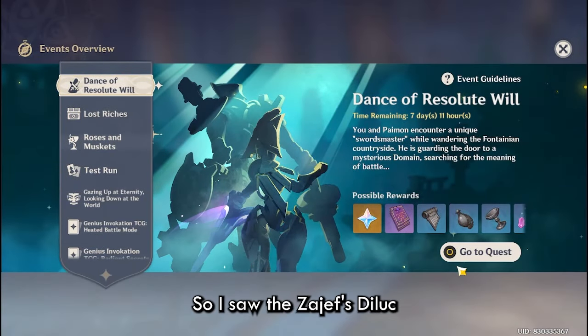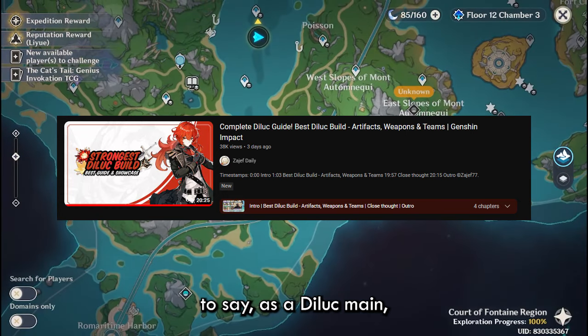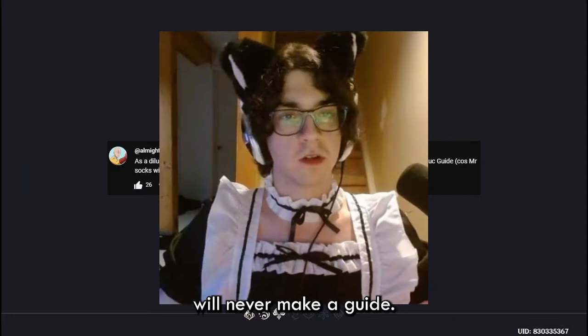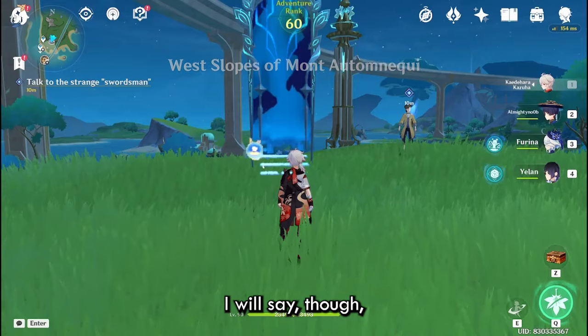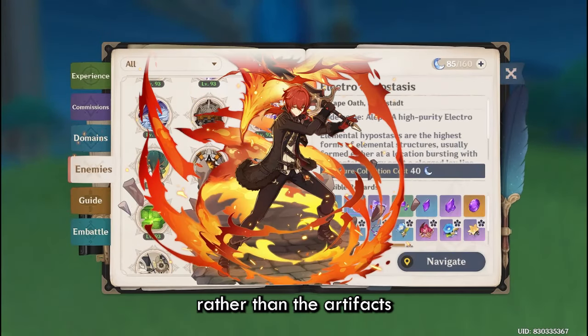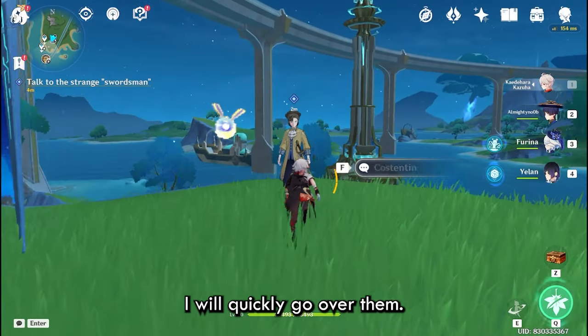Welcome to my YouTube channel. I saw ZHF 77's Diluc quick guide the other day and as a Diluc main, it was very painful to watch, and Mr. Zioxx will never make a guide. So here I am making one myself. My primary focus in this guide will be Diluc and his team options rather than the artifacts and weapons, because those are pretty simple — I will quickly go over them.